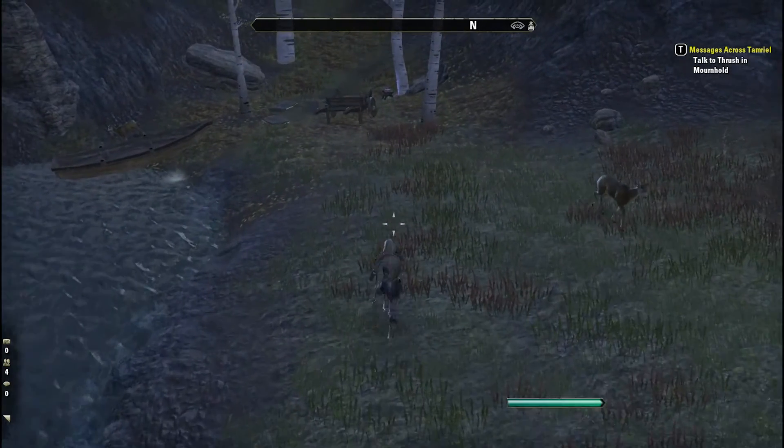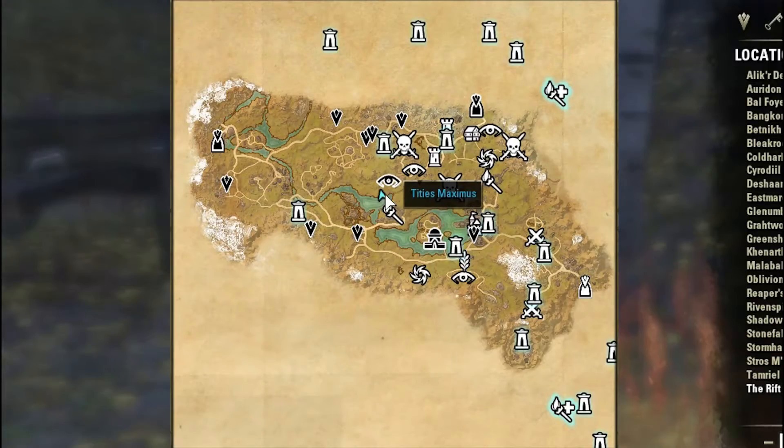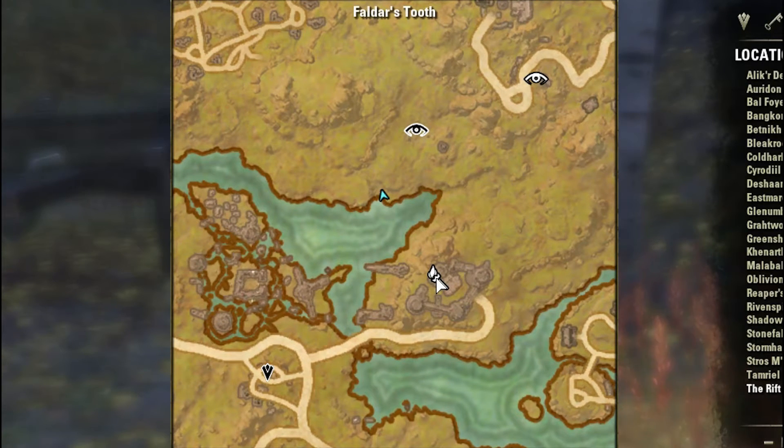So if you run over and take a look it's there straight away, we can see it instantly. Perfect, so we found it. Alright, so if we take a look on the actual map it's right there on the blue arrow — the blue arrow being my character. As you can see I'm northwest of Falda's Tooth and southwest of Autumn Shade Clearing. So right on that blue arrow is where the hidden treasure is.